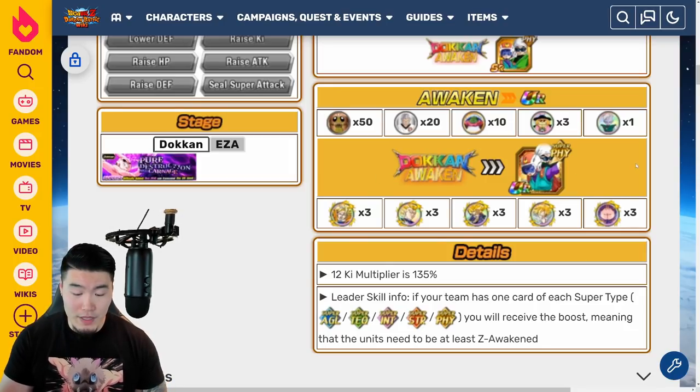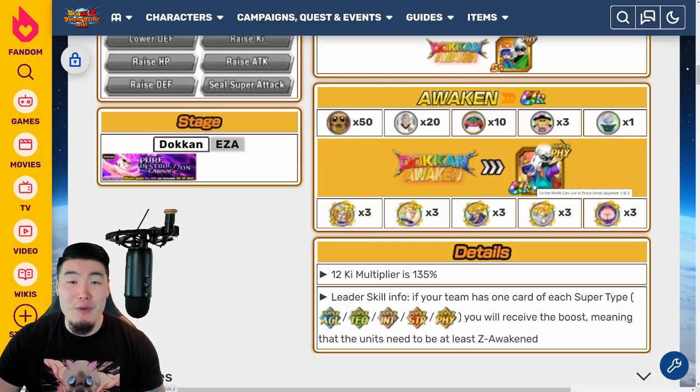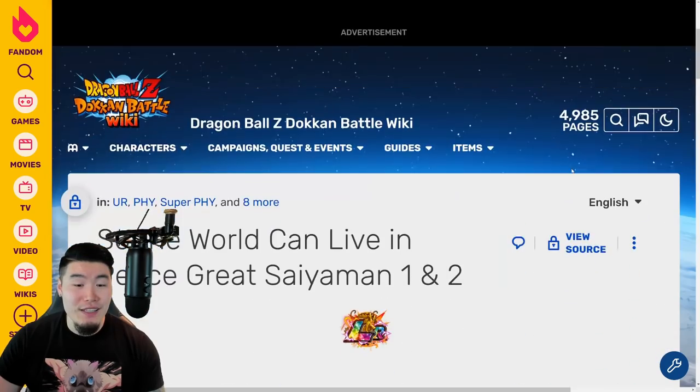And you will need 3 of each of these medals, which are also from the Hero Extermination Plan Evil Powers Strike Back event. This Goku medal is from Stage 19. This Vegeta medal is from Stage 18. The Trunks medal is from Stage 22. This Gohan medal is from Stage 23. And finally, this Buu medal is from Stage 21. So, once again: Goku Stage 19, Vegeta Stage 18, Trunks Stage 22, Gohan Stage 23, and Buu Stage 21. Getting 3 of each medal might take you a while, but once you have those, you can Dokkan Awaken your Great Saiyan Man 1 and 2 to TUR status.